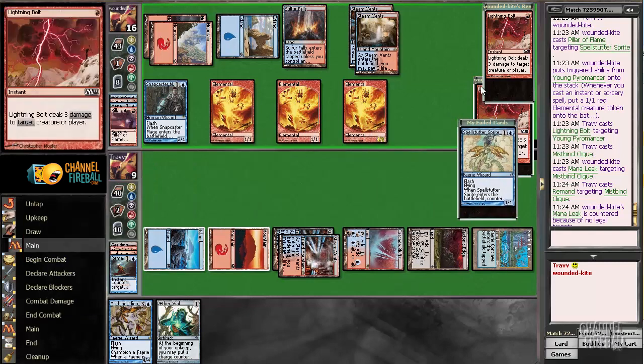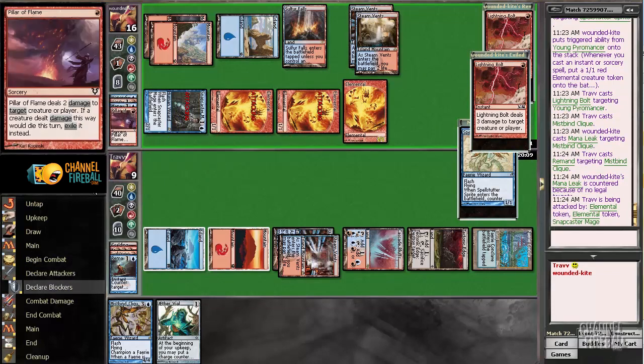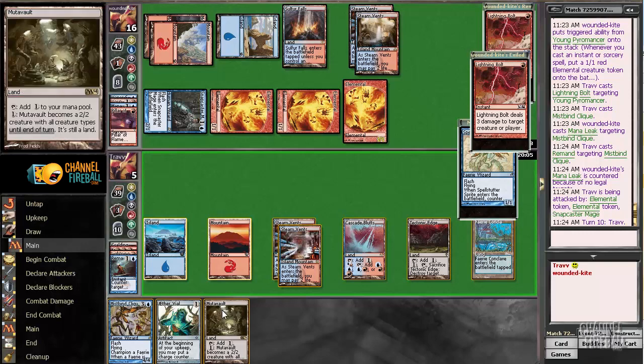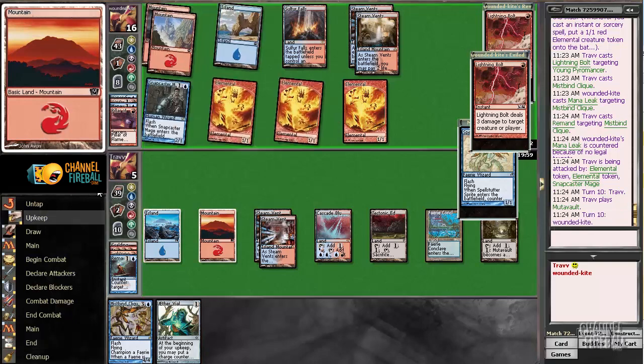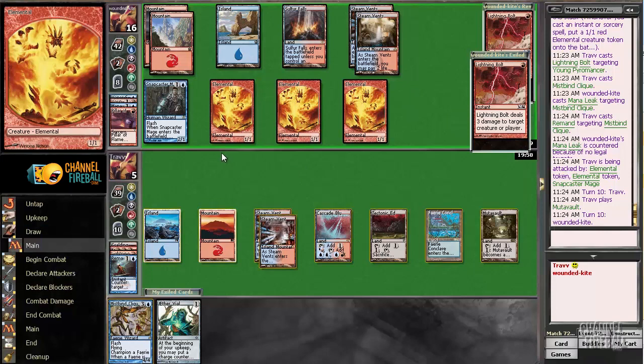Things are not really great when the dust settles because our life total is dripping lower and lower. This is just not a good game one — this can't be a good matchup, it's got to be tough. Just Grim Lavamancers and pokey things — Twin doesn't want to play against this. I'm not gonna do the math on whether we should play this other Vial or not and assume that we shouldn't. Hopefully the opponent's drawn two lands.